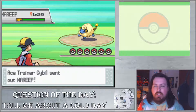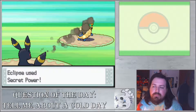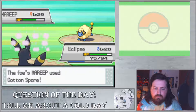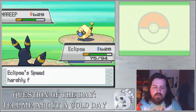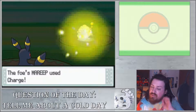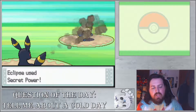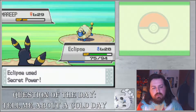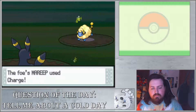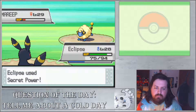She's got a Mareep and a Bellossom - Mareep, she could have evolved that thing by now. Cotton Spore is going to slow us down. It's going to try to boost its own special defense with Charge. That's okay - another Secret Power should do the job.